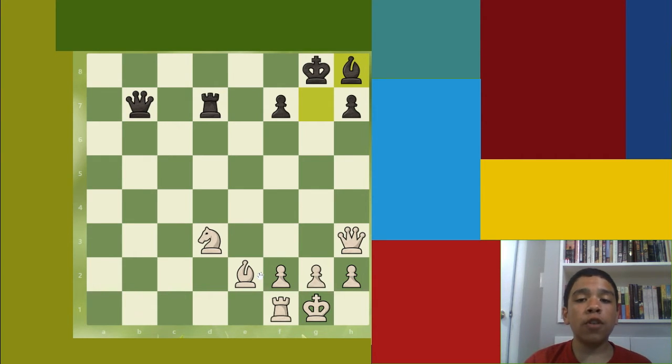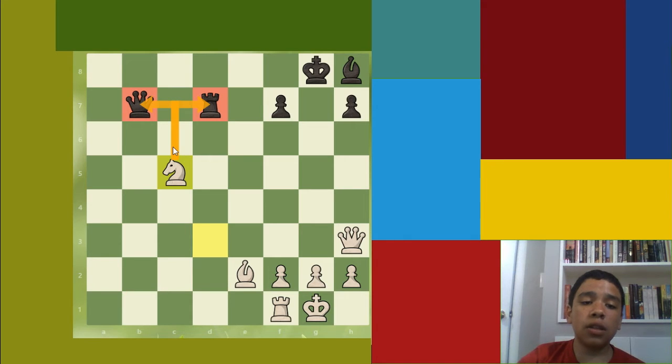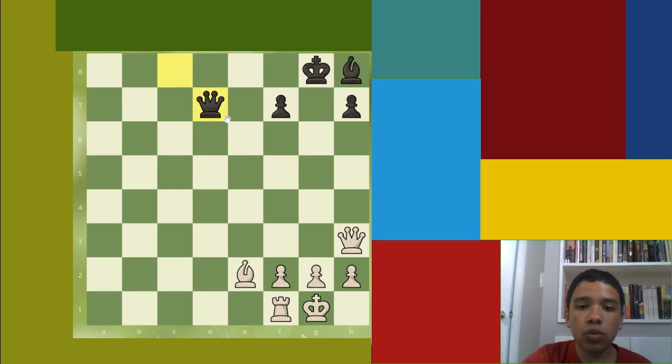For those of you who found it, great job. The move is knight to c5, attacking the king, the queen, and the rook. We see that fork again, except this time it's attacking in a slightly different manner. White is going to be up some material because once you save the queen you take the rook. You have a rook, queen, and bishop while they have a queen and bishop, and we have three pawns versus their two pawns — so we're probably going to win.